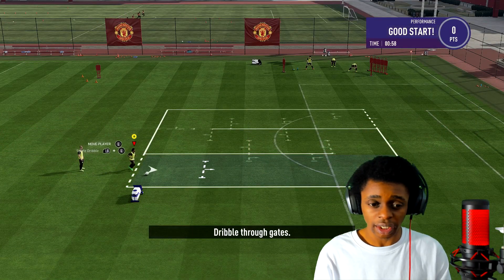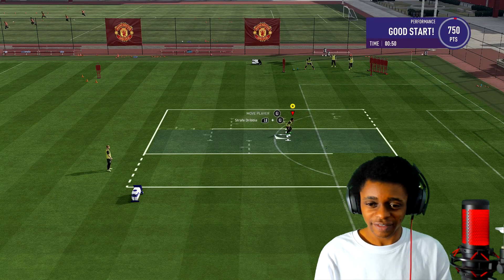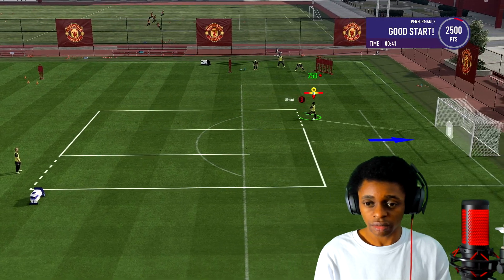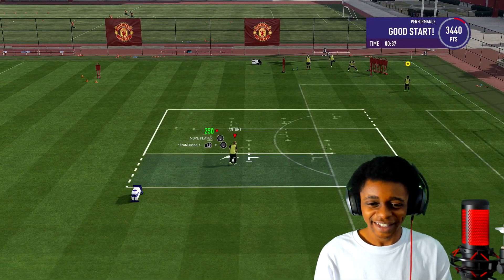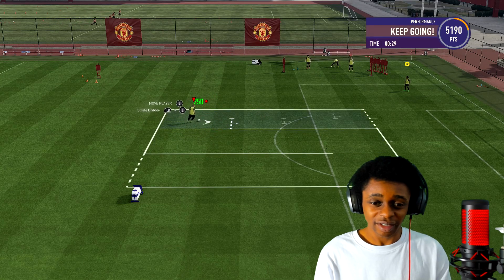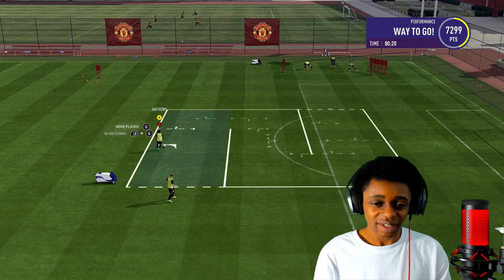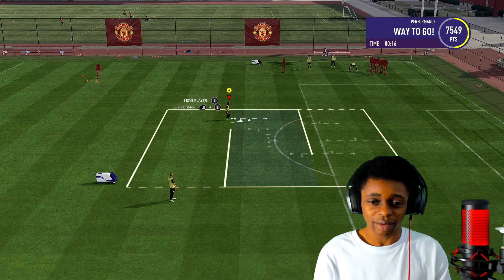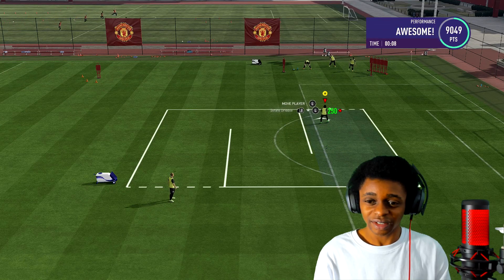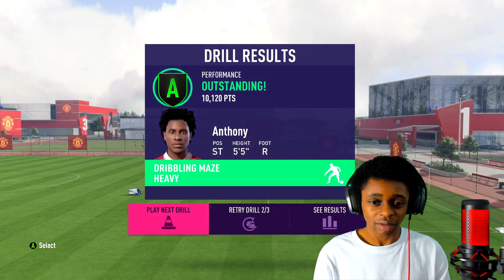I got a B on that one — I'm going to retry because I want that A grade. I just missed a goal when I shouldn't have. Don't run it out, just keep it nice and steady. It's an open goal, bro — you should be able to get that. Just tap it in, that would make more sense. We're going to have to retry this one as well. Come on, get that ball under control. A grade! Right, so we're going to play the next drill — we've got our A grade on that one.